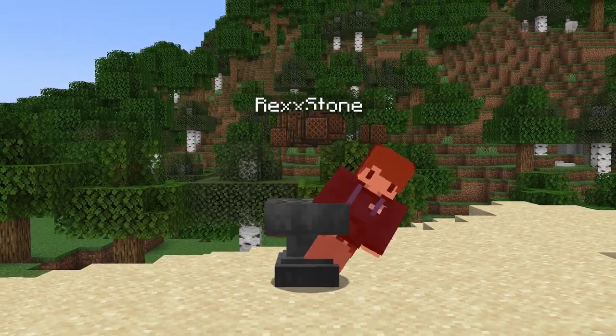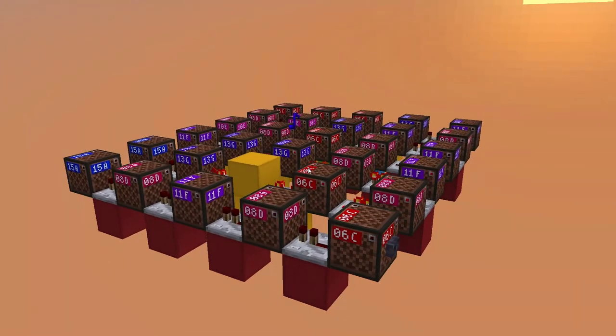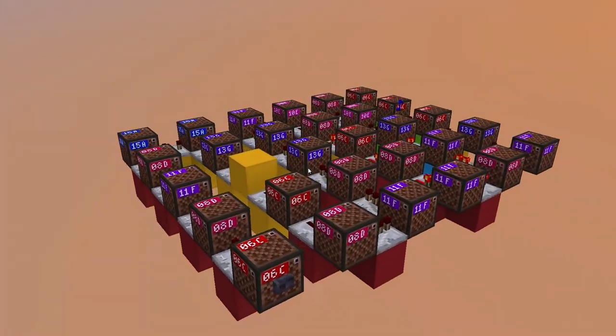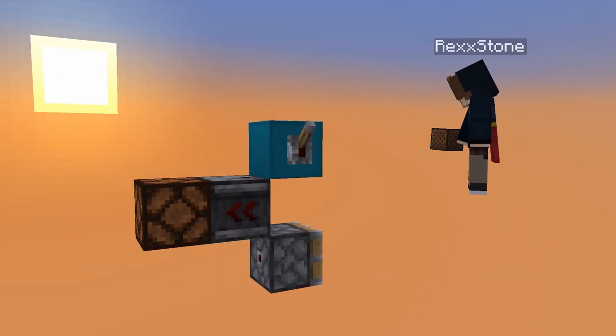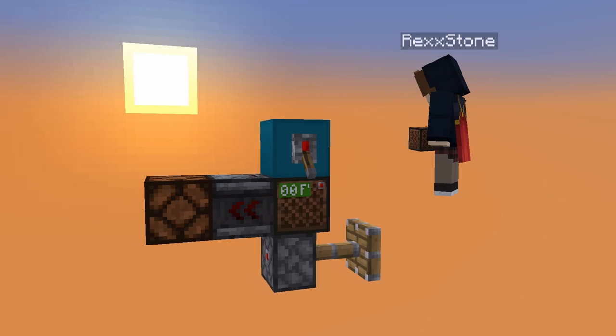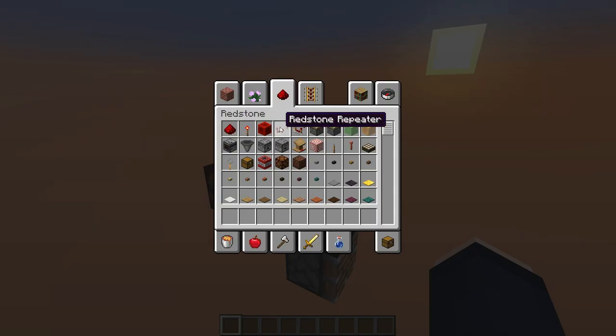But then it hit me. For most redstoners, myself included, the main use of note blocks is no longer sound. Actually quite the opposite is true — we use them as a silent, solid block that also works with observers and that is able to update other blocks like pistons. There is no other block with the same properties.